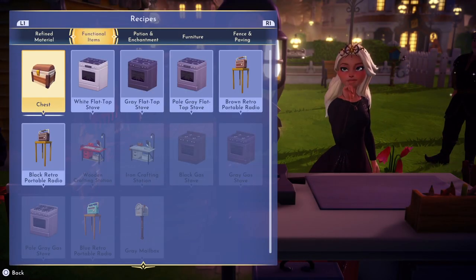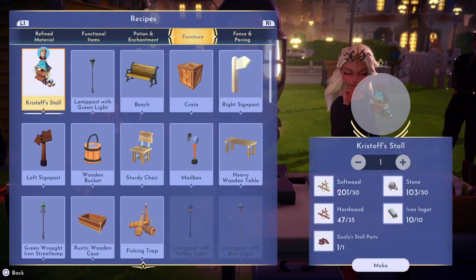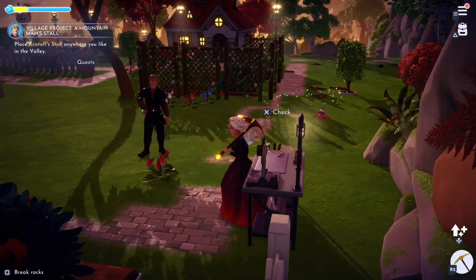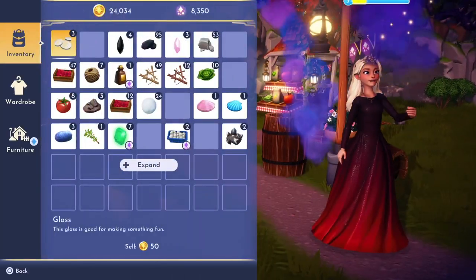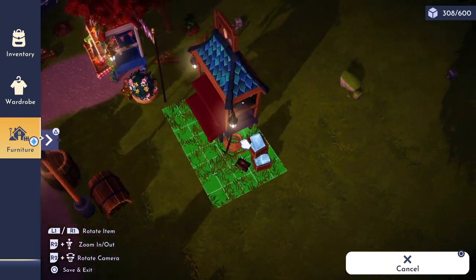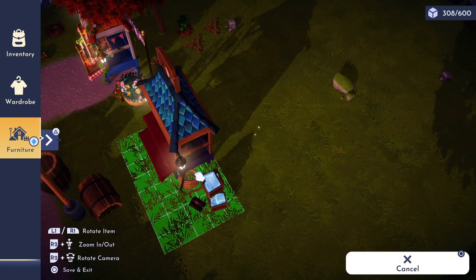We're going to go back over here and craft it. I decided to put the stall next to Goofy's stall — I just thought this might have been a good idea at the time to put it here. I'm going to move these barrels in front of it because they're just in the way.